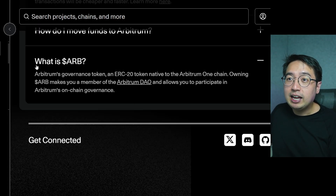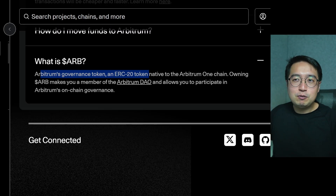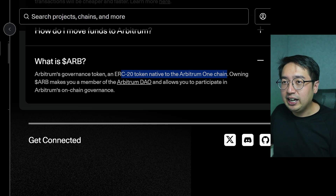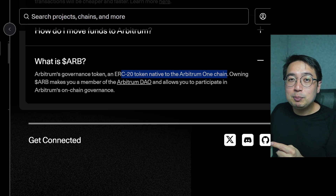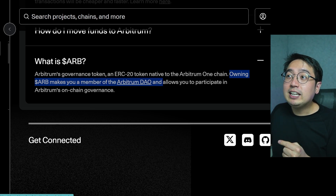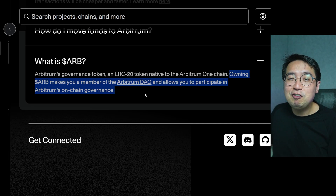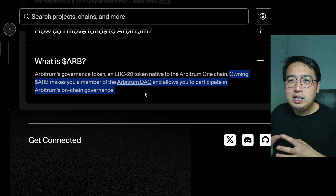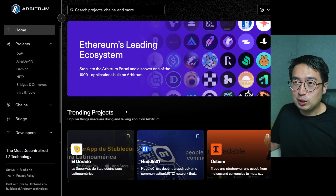The ARB token is Arbitrum's governance token. It is an ERC-20 token native to the Arbitrum One chain, using the same contract format as tokens on Ethereum and other compatible blockchains. Owning ARB makes you a member of the Arbitrum DAO and allows you to participate in Arbitrum's on-chain governance — voting on proposals, essentially running its own mini government.